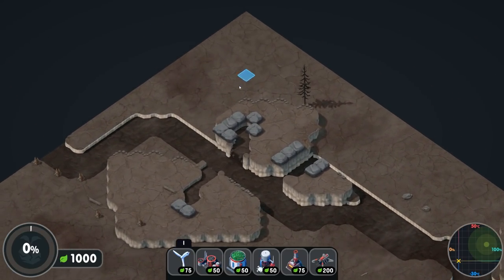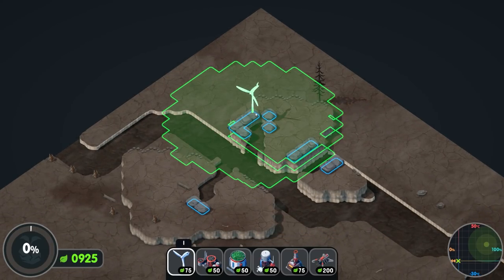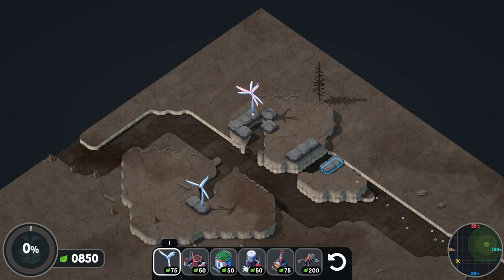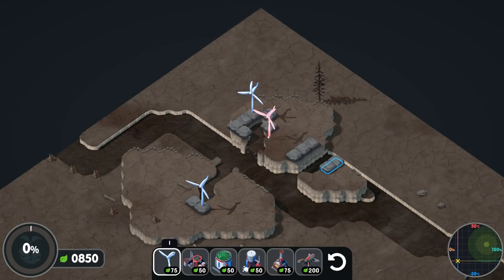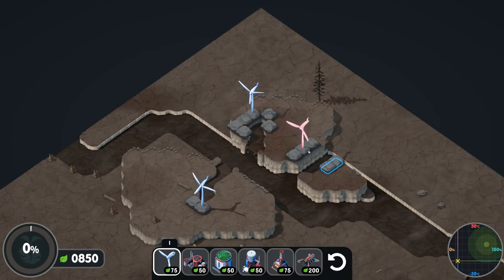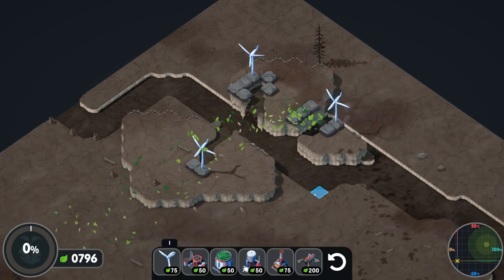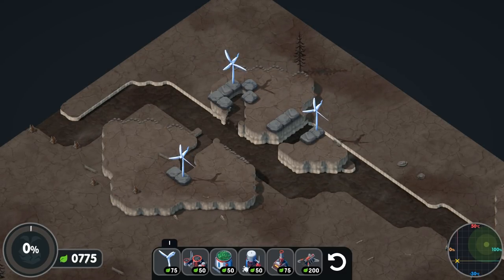I'm going to start up in this top corner and place windmills to provide some power for our buildings — I'll place three of them. Once you have an area surrounded by power you can't place one next to it, so you have to be outside that zone of control. We've already spent a little bit of money and we're down to 775.